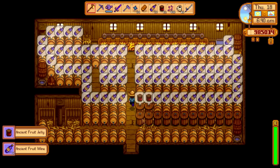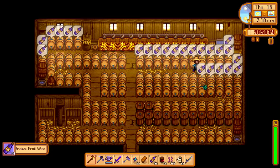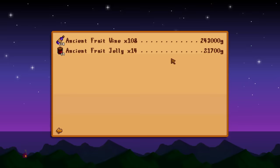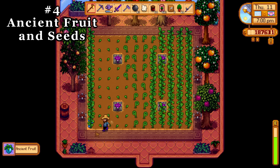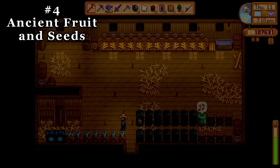Kegs will multiply your fruit sale price — no matter the quality — by three times in the form of wine, and it takes just seven days to complete. The best items to drop in the kegs are star fruit and ancient fruit, which leads to tip number four: accumulating ancient fruit. If you're far enough in the game and have the greenhouse, ancient fruit is hands down the best choice to fill it with if money is your goal — but it's definitely a slow process getting it rolling.